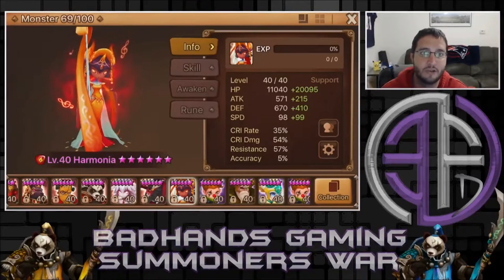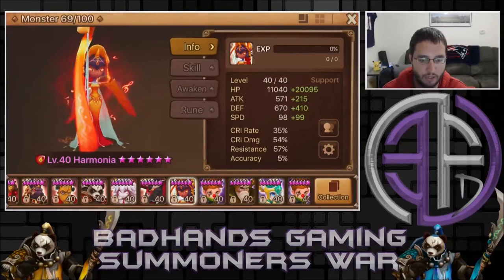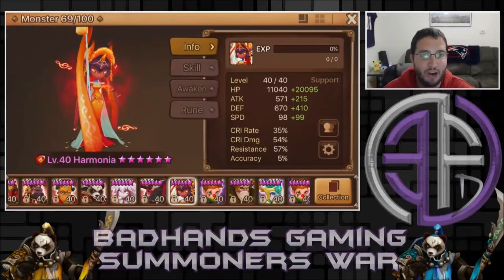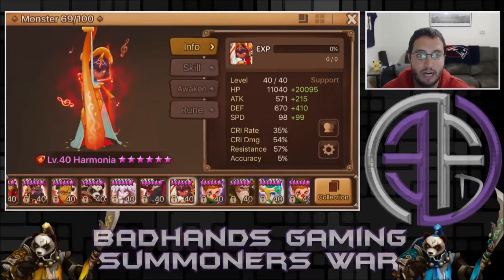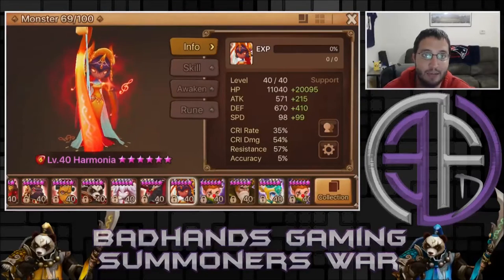Hey guys, for this episode of Six Star Justification, we have Harmonia, the Fire Heart Magicians — I remembered. So she's the Fire Heart Magician, she's a pretty interesting kit and I really wanted to try her out. I got enough skill ups in her so her third skill is max, so we can at least see how that does.